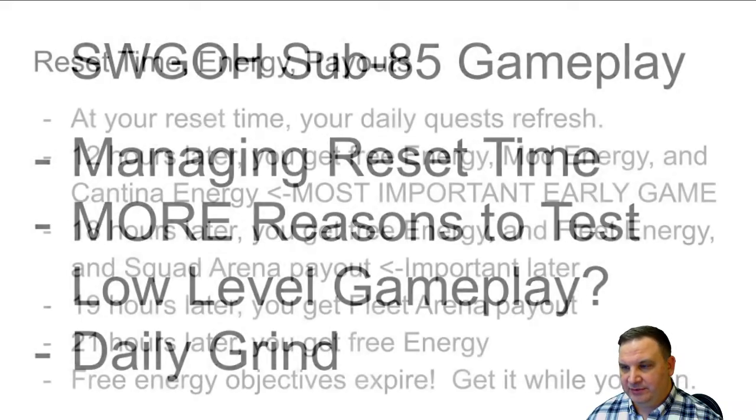In terms of the reset time, it's not really clear how that all works just from looking at the menu. So at your reset time, that's when your daily quests refresh. Twelve hours after that, you get three types of free energy: mod energy, regular energy, and cantina energy. When you're in the early game, you want to set your time so that you're always going to be able to collect this energy — it needs to be a time you know you can always grab them. Getting that extra energy makes a pretty big difference.